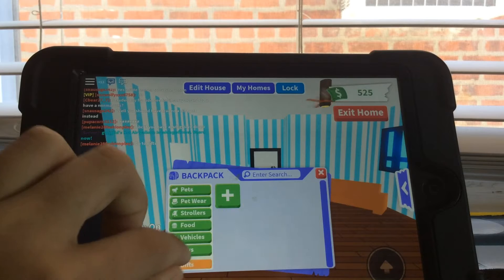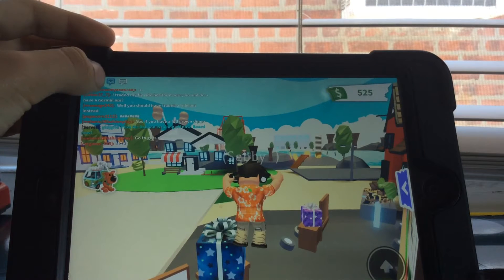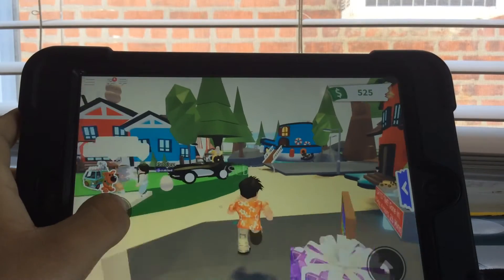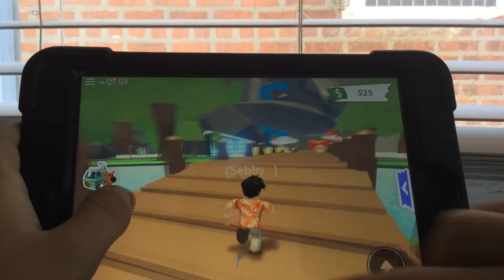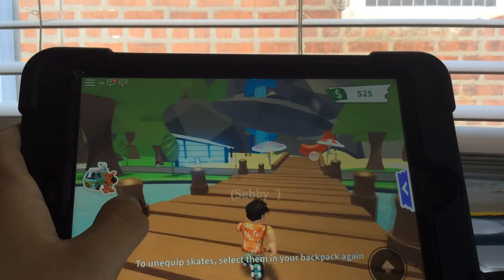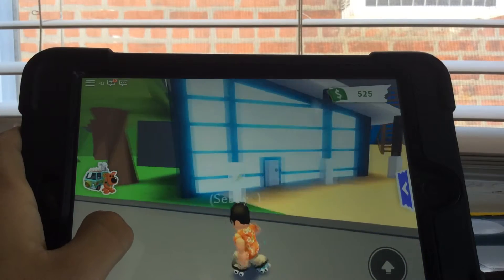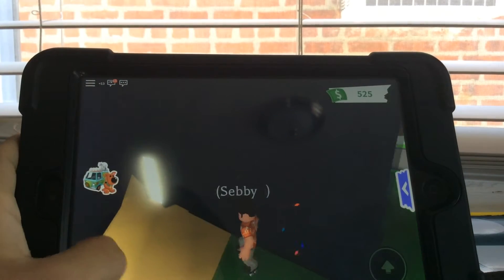So, let's head to our first destination. Our first destination is going to be over here. Let me drive my roller skates. Our first destination is the little water park in Adopt Me. And if you guys didn't notice, if you go in the back of the shop — the pool shop — there's a little door right here.